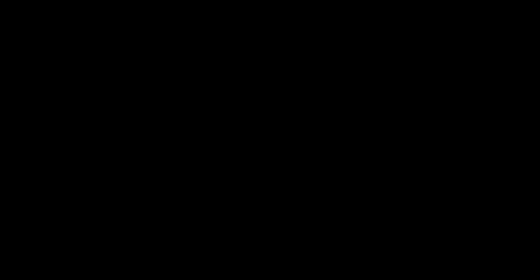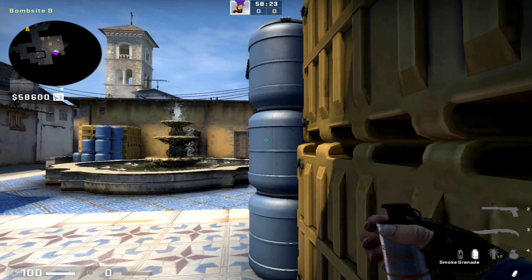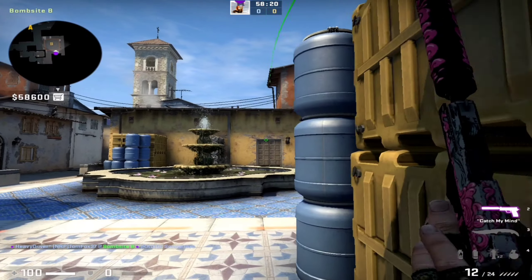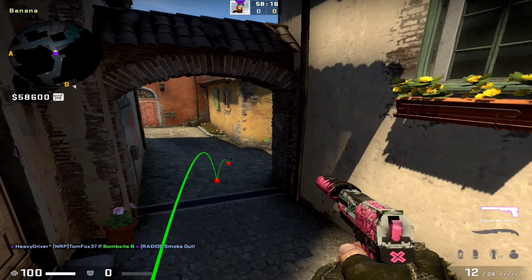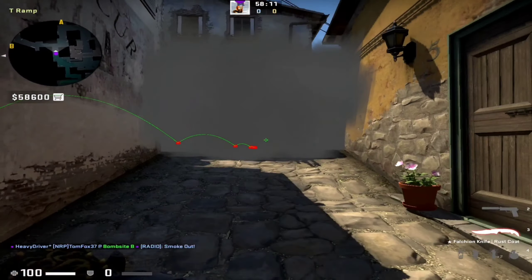Now back to smokes. Next smoke is from T ramp and banana — yellow box corner stuck position. Aim on the top left side of the door and simply jump throw. The smoke will take a high arc and nicely land near T ramp. As you can see it will nicely block both the angles.